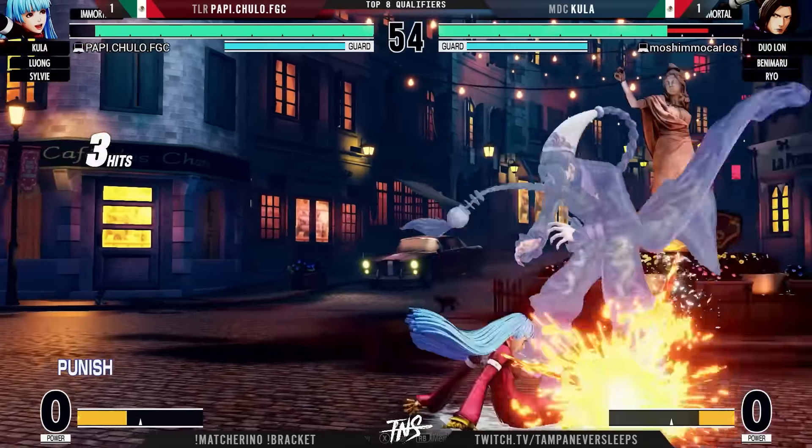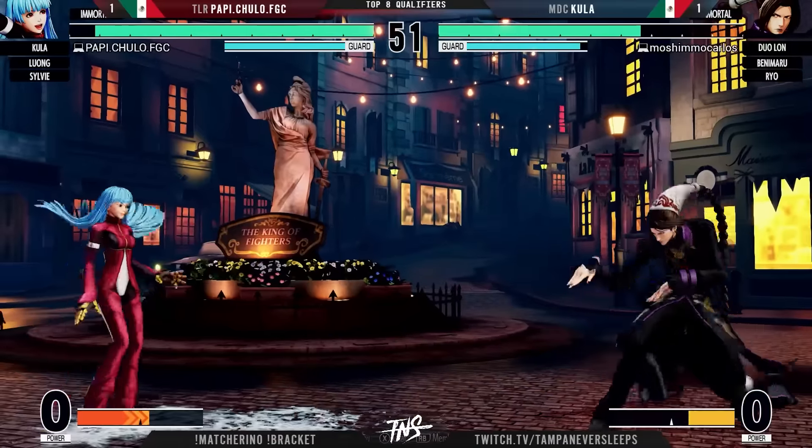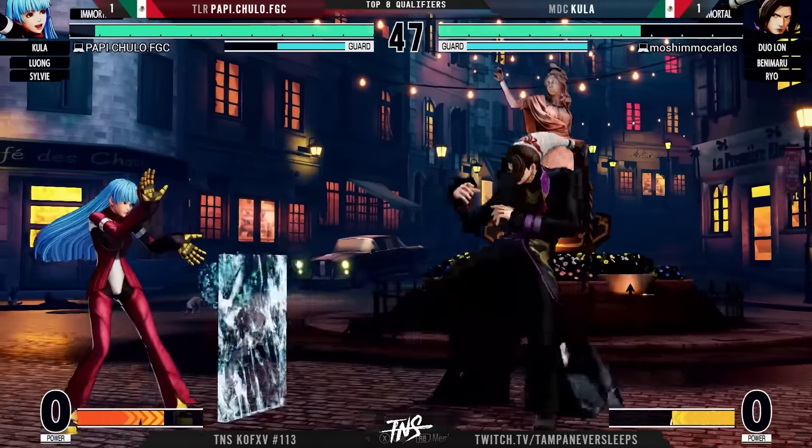You're losing that 2B. Great chase down. And we've seen that from both these players here — acknowledging when their opponents like to go for rolls after getting pressure and reset, just waiting for it and punishing them. That is so optimal in KOF play.